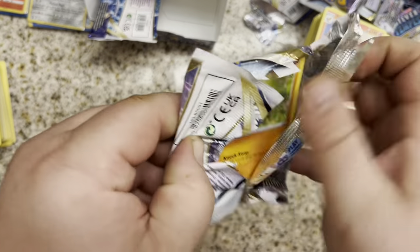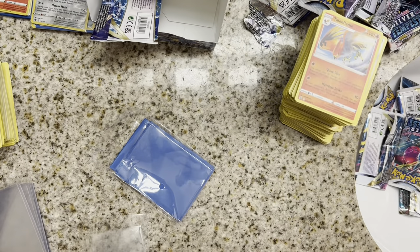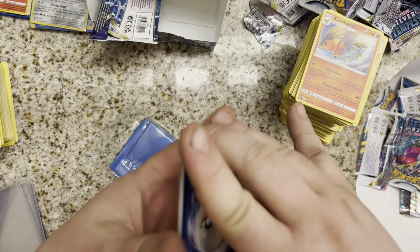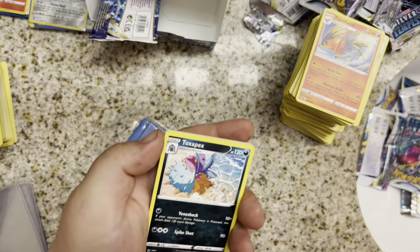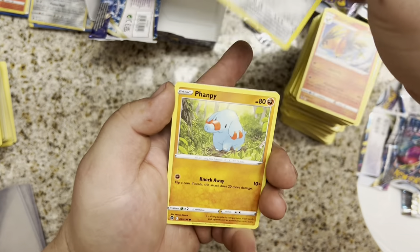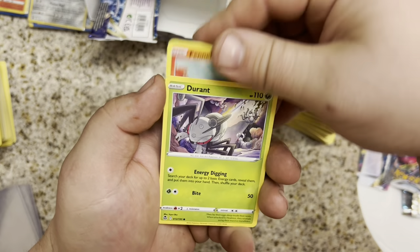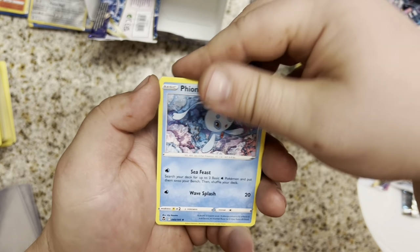Our last Alolan Vulpix — come on, let us be blessed! Fire Energy. Togepax, Lance, Klang, Fanfy, Litten, Rufflet, Fennekin, Durant, Worker, Fion.